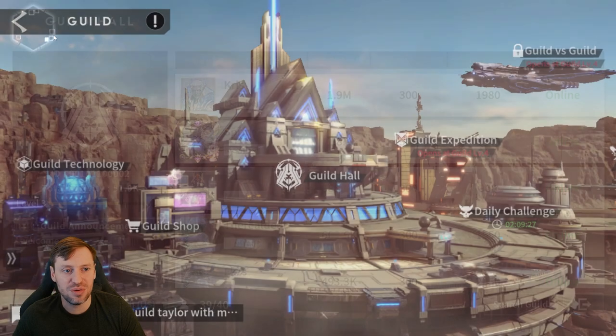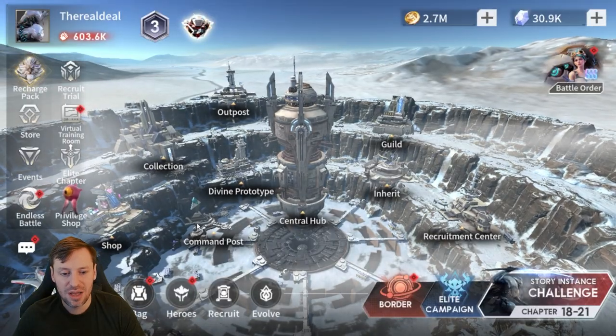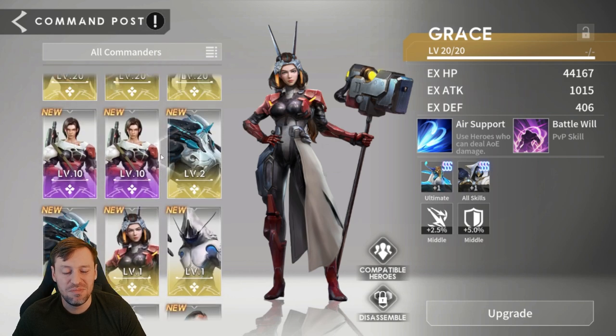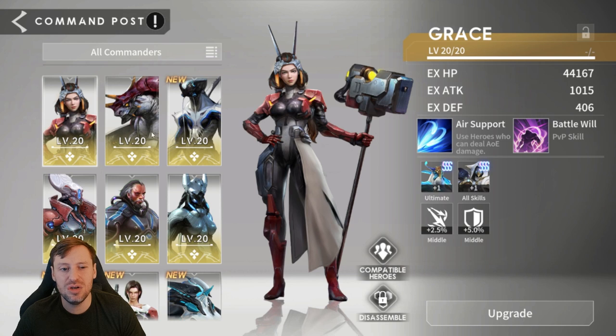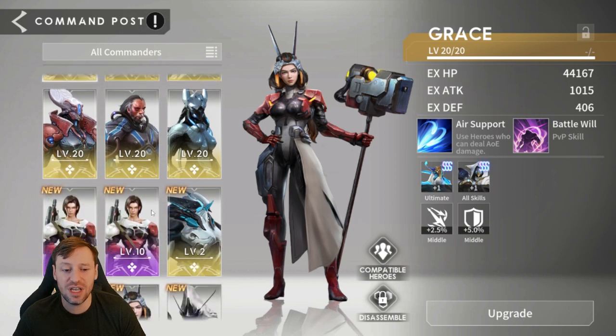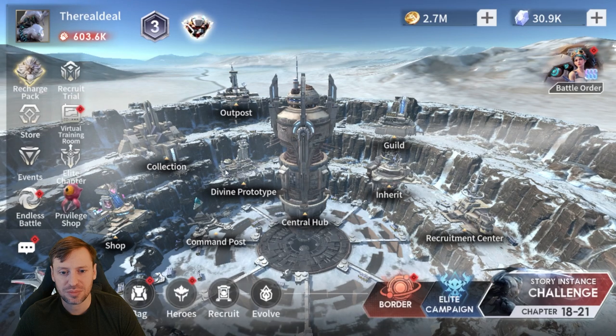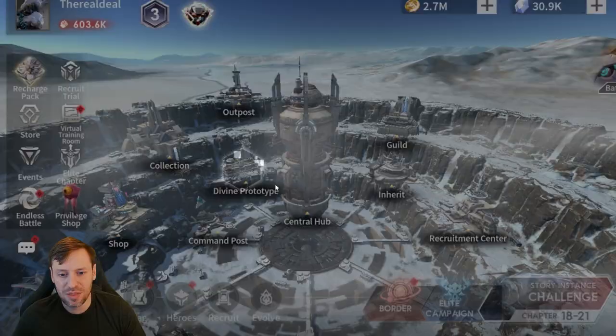For the Command Post, not much has happened. We had three Mythical commanders and now we've got a whole bunch more, but it's not a huge level of progression. It is nice to have duplicates though, because we can use them for arena and other content where you need more than one team.